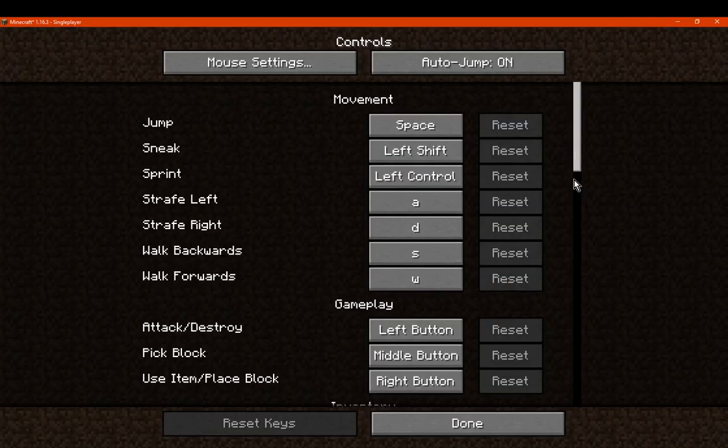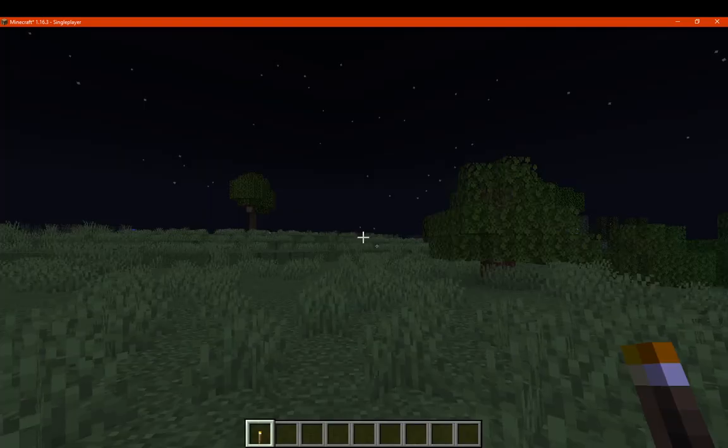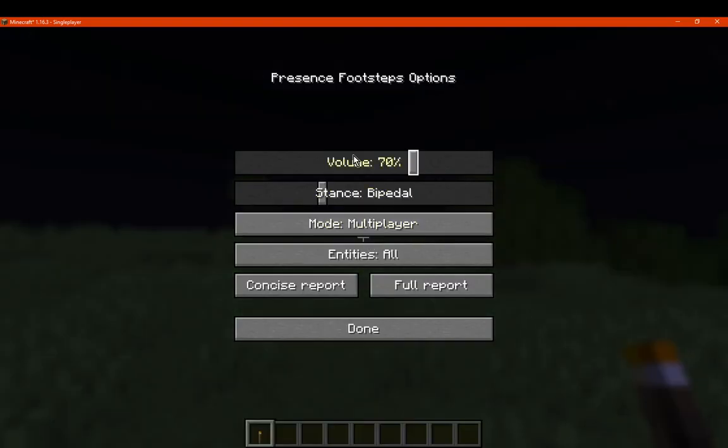Presence of Footsteps, which is — what, 10? We can use it to pretty much configure the sound effects or certain stances for our footsteps on blocks, which obviously means each block now has certain sound effects when you walk on them.